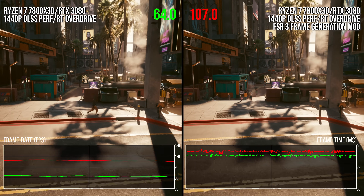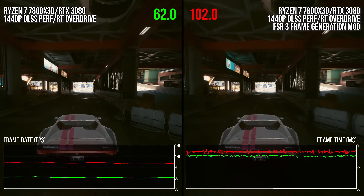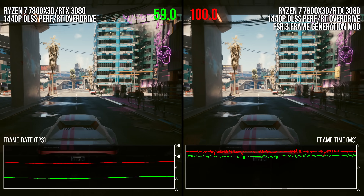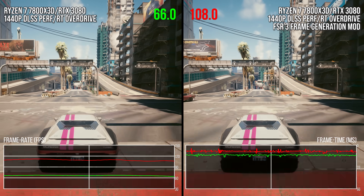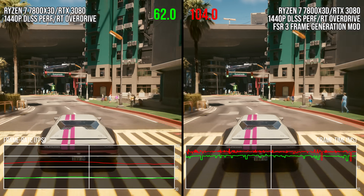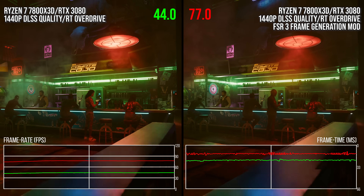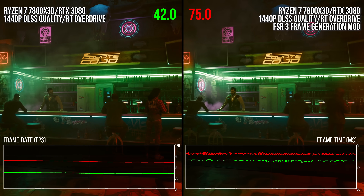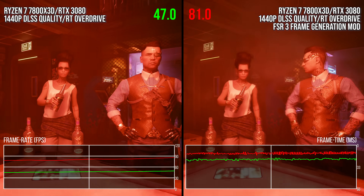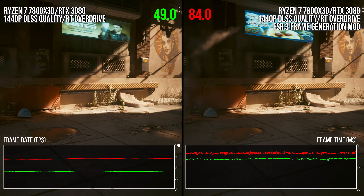A very similar upgrade can be seen when using our open world car traversal benchmark. Here we're seeing a similar 65% average uplift in frame rate. With FSR 3 frame gen enabled, you can definitely see a palpable increase in the fluidity of camera movement. I'm showing the game with DLSS scaling in performance mode, but you will see similar or even better scaling with FSR 3 on when you go up to something like quality mode, where I can see FSR 3 increasing average frame rates by around 73% on that RTX 3080. The issue with using higher DLSS modes on a GPU like this is that you have a lower input frame rate, thus decreasing FSR 3's fluidity and rapidly increasing the visibility of present artifacts.